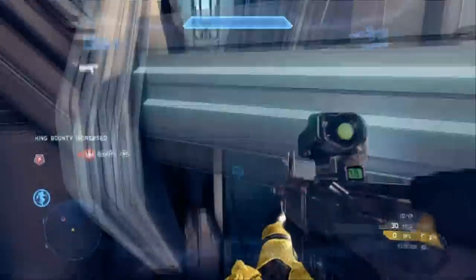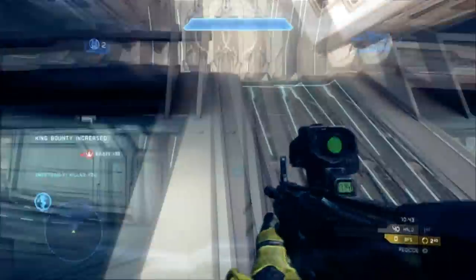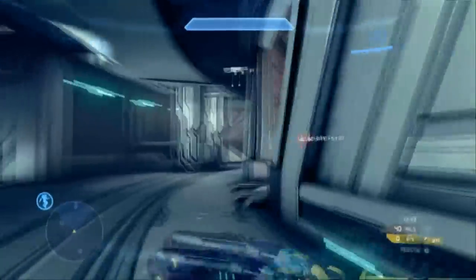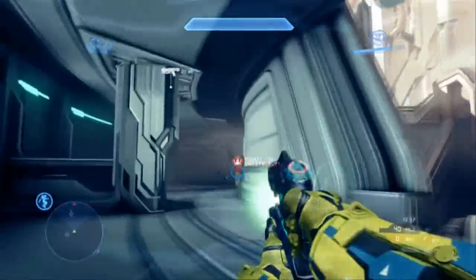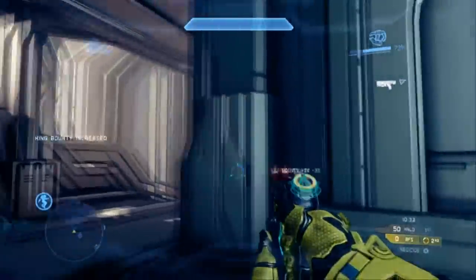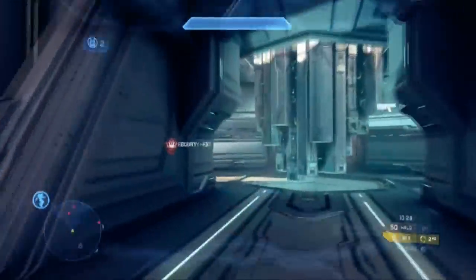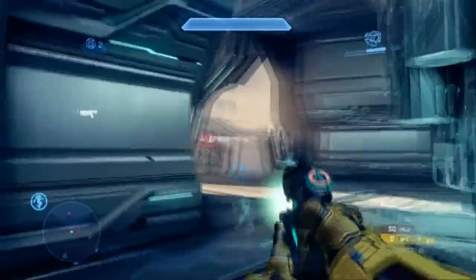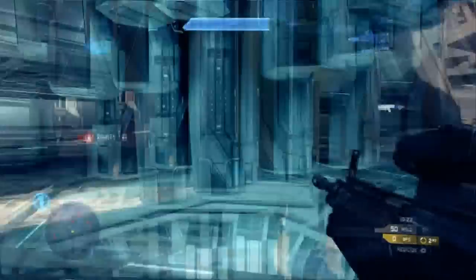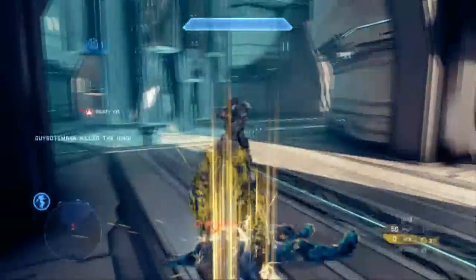My class, which I recommend because it's pretty awesome, is a plasma pistol with a DMR or battle rifle. At the start you can also use any weapon that can headshot someone if they have their shields down. The reason I recommend this class is because the plasma pistol can take down their shields, and if they have over-shields it will rip their over-shield right off.